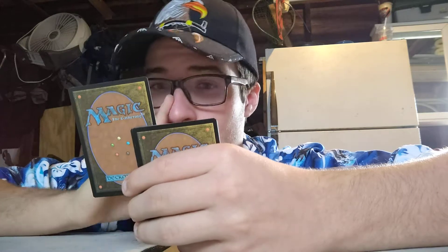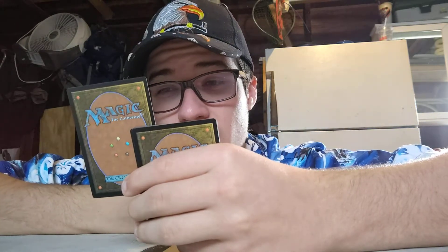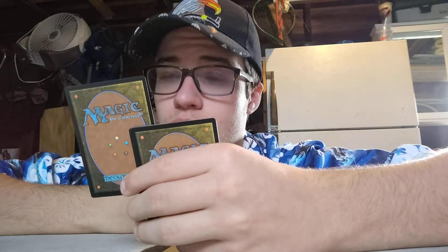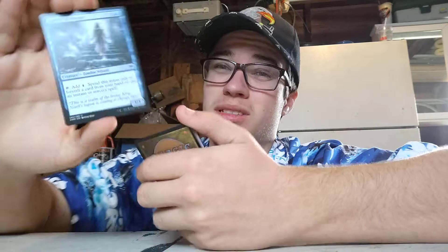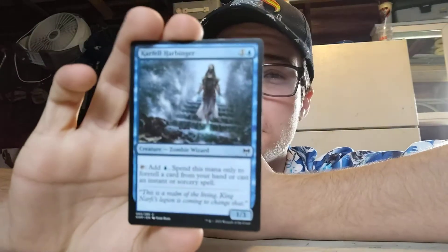Carafel Hellenberg. One colorless, one white — tap, add one blue. Spend this mana only to foretell a card from your hand or cast an instant or sorcery. One colorless, one green. Decent mana ramp. I don't like how specific it is to using it, but it's mana ramp nonetheless, and blue doesn't get a lot of mana ramp.